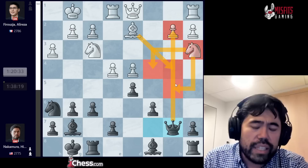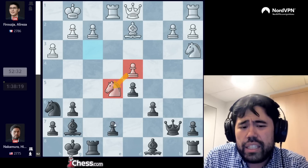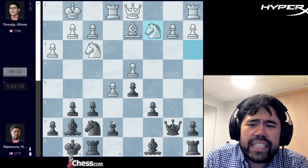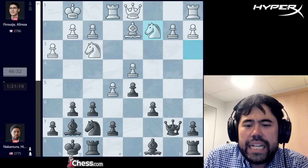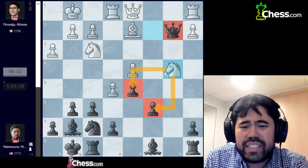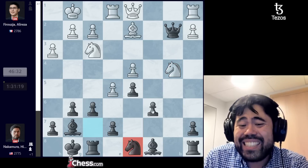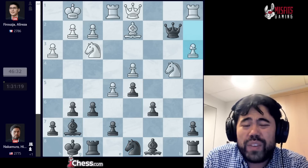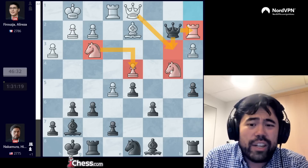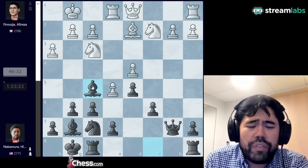Alireza plays e5, and now I go knight to f7. I'd love to take the pawn, but after knight takes, suddenly white has a great knight on e5 and I have a big weakness on e7 — white is clearly better. So I play knight f7. Alireza goes knight c2, and now I play bishop to f5 after a bit of a think. I'd love to capture on b2, but after knight b4 my queen is in a lot of trouble — the pawns on c6 and d5 are very weak. If I try bishop d7 there's a fork with e6.